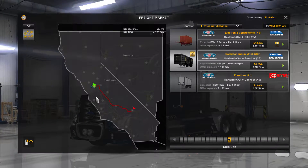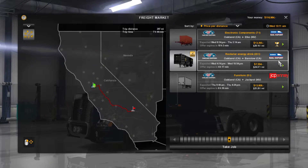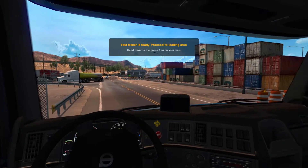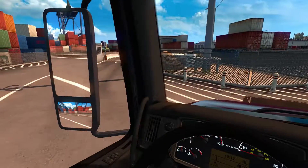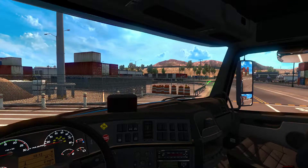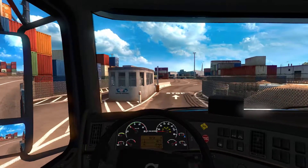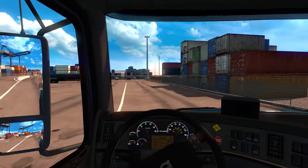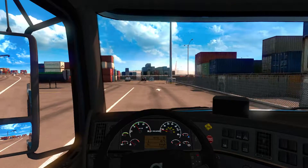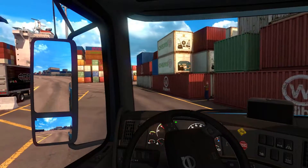I did have a job picked out — this Rockstar Energy Drink, a custom trailer I downloaded. We're going from Oakland to Barstow, so let's get that and go there. The only thing with this setup without any GPS — let's call it the no GPS challenge — the most difficult thing is how do you know where you're going, when you're turning, and what the speed limit even is without anything turned on.